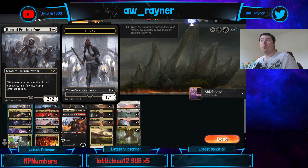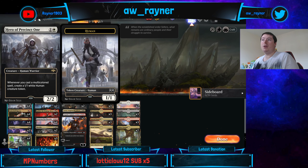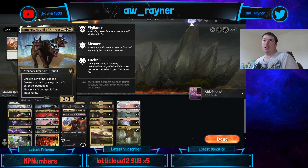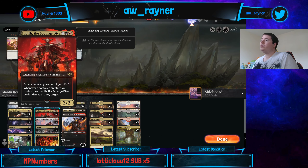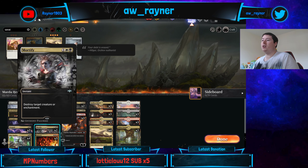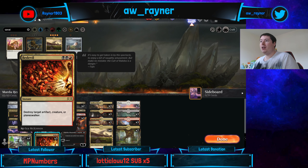But with Hero of Precinct One it will create a human because it's a multi-coloured spell, so you wouldn't lose the life. We've got Kuneros as some interaction - stops things like cats and Uros. We've got Judith, Sonorous Howlbonder - that's a card that means Menace creatures have to be blocked by three creatures rather than two, making them very difficult to block. And Mortify as more interaction.